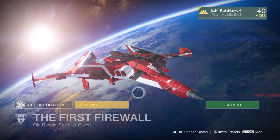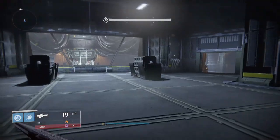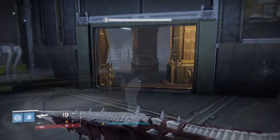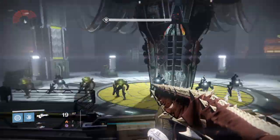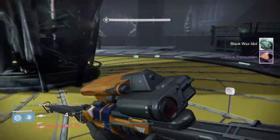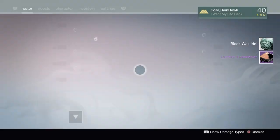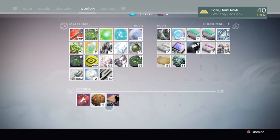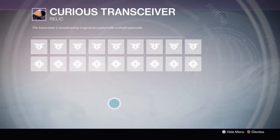Now once you've handed those in, you'll have access to the first firewall mission. Simply load the mission up and run down the bunker where you'll have Taken and Hive Knights spawn on you. You'll be facing four waves of enemies and a mini-boss at the end. The Hive and Taken Knights spawn in a particular order — this order is important to note down as you'll need to enter it into the transceiver you get at the end. But the best thing about this is you won't need to do that, as I've saved you the trouble. Simply enter the codes in this particular sequence and you'll be done.